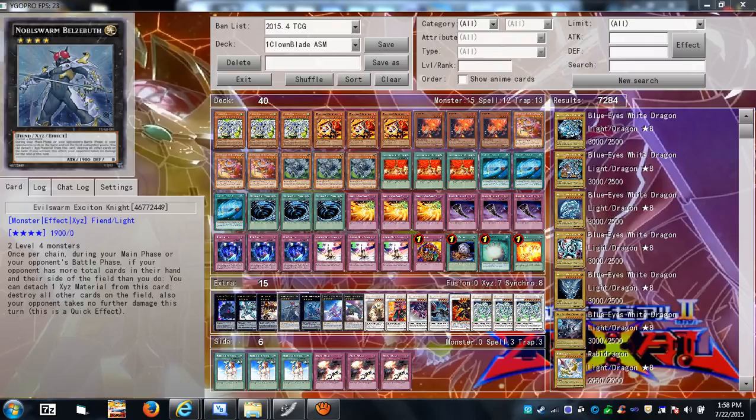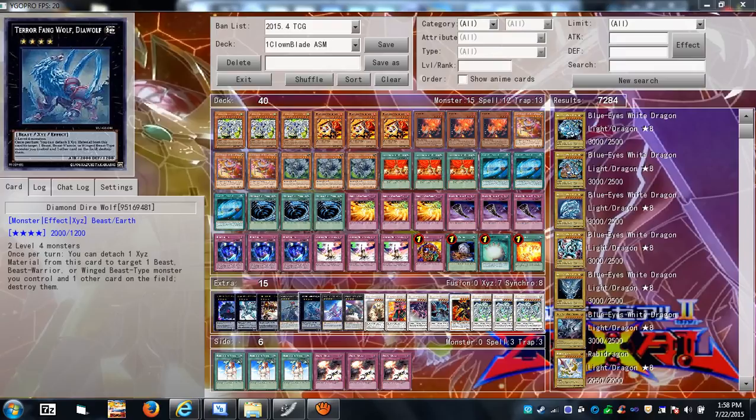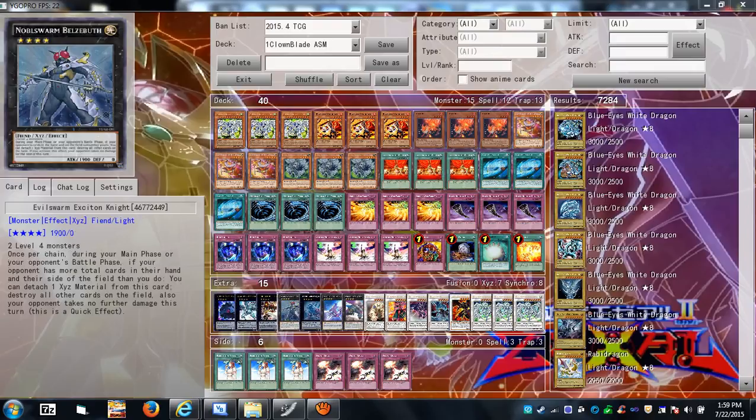Evilswarm Exciton Knight — once per chain during your main phase or your opponent's battle phase, you can detach a material if your opponent has more combined hand and field cards than you, and destroy all cards on the field. It's a quick effect so you can chain it to something like Torrential Tribute, or if somebody tries to play Bottomless you can chain this and get the effect off before Bottomless resolves.